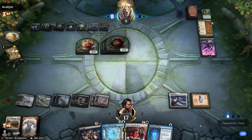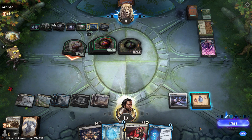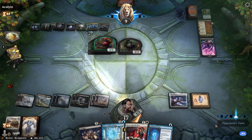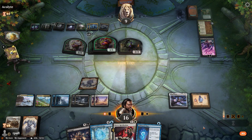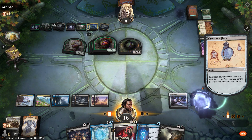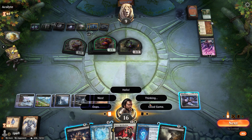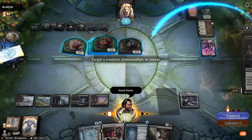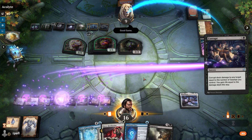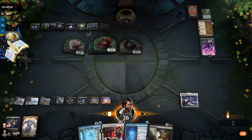Five saproling tokens and a zombie — none of that matters anymore. Swamps. Good game. Straight to the face. Final score: 26 to negative one.